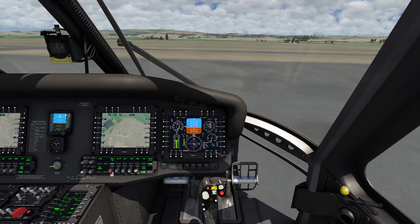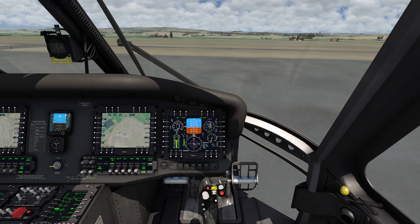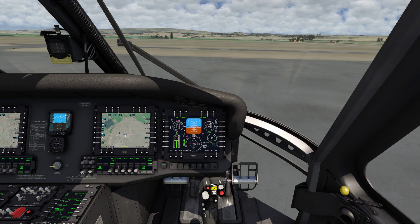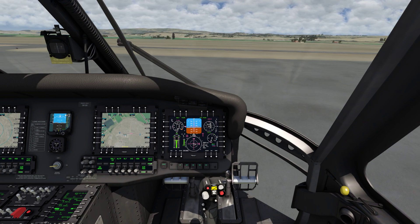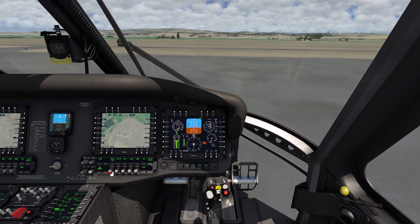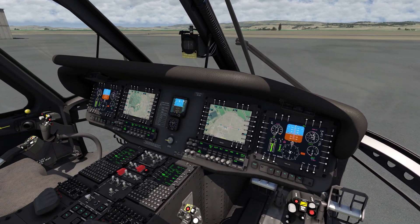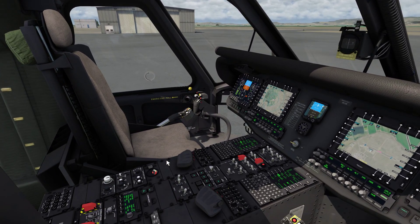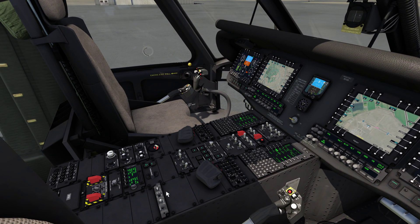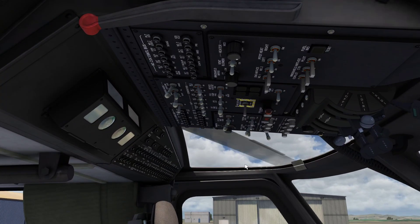I'm going to be here for a second because I don't have a co-pilot. Got to pull up the checklist on the iPad. After landing checklist: tail wheel as required, exterior lights as required, email inspection equipment as required. We don't need anything to do with the taxi checklist. Tail wheel as required, parking brake is set. APU control on.